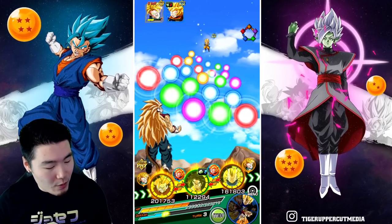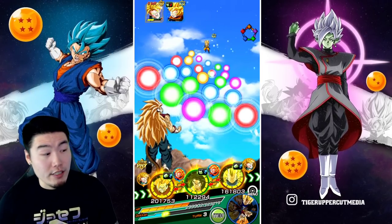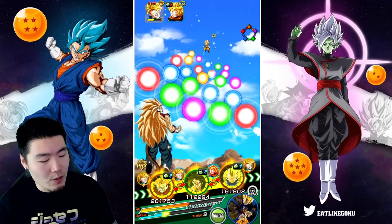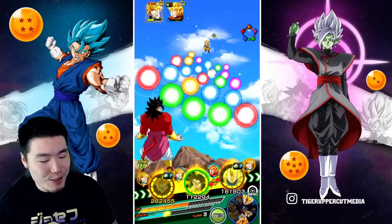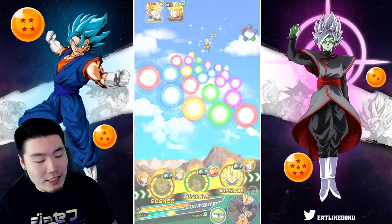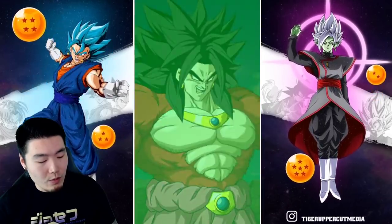So now we have no more Whis active. Should I risk it? I did say I was gonna be a little conservative, but at the same time I don't want to be too conservative. We got a Super last turn, we probably won't get Super again this turn. Famous last words — it's probably not gonna happen again. I'm not gonna item this turn, we're gonna see what happens. We might actually stun Goten or Trunks.